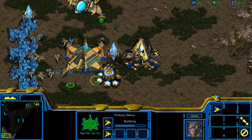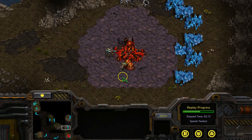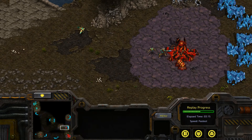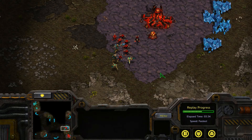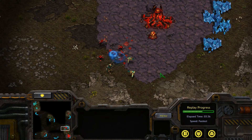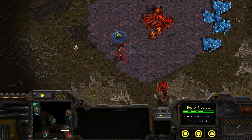Now we're going to talk about the exciting part: engagement. When engaging with your Zealots, you do not want to attack in a straight line, as you will expose your Zealots to open flanking, which will allow Zerglings to contain your Zealots and attack from all directions, as you can see here, where my Zealots were destroyed by the Zerg player's army.